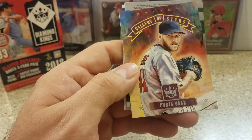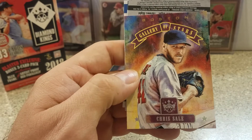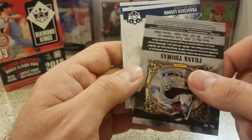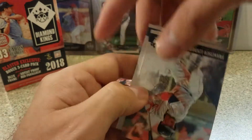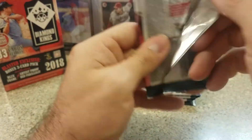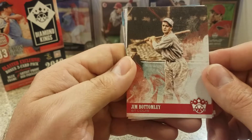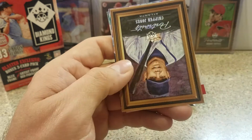Nice looking one — Gallery of Stars. I thought that was a points card behind it. Gallery of Stars: Chris Sale, not a bad looking card. That is the name variation — the Big Hurt. Not bad. Lindor and Pee Wee Reese — so a couple of inserts and one rookie and a name variation in the first two packs. Jim Bottomley — never heard of him. Bobby Thompson.